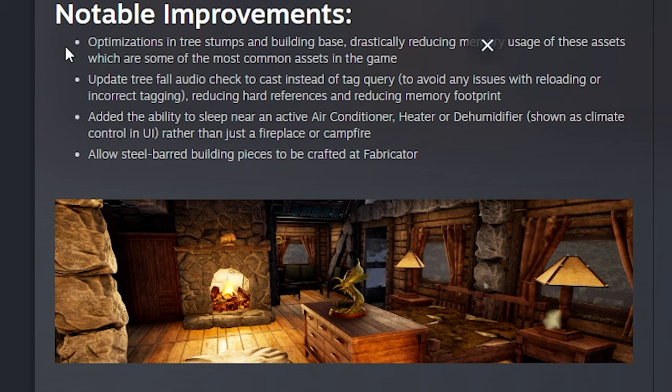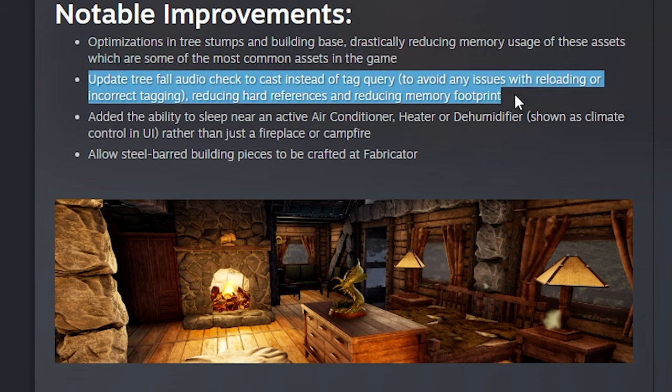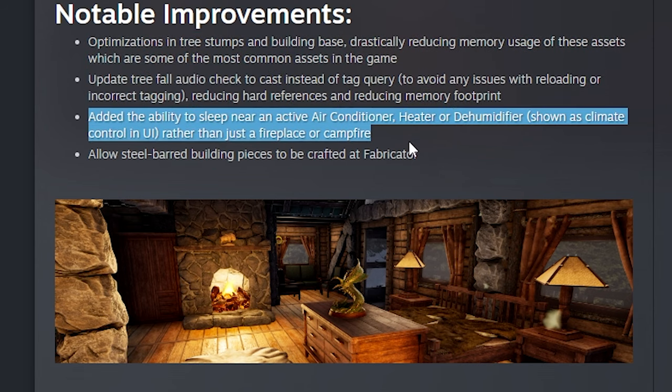This week we have some notable improvements: optimizations in tree stumps and building bases, dramatically reducing the memory usage of these assets, which are some of the most common assets in the game. They updated tree fall audio, and added the ability to sleep near an active air conditioner, heater, or dehumidifier.